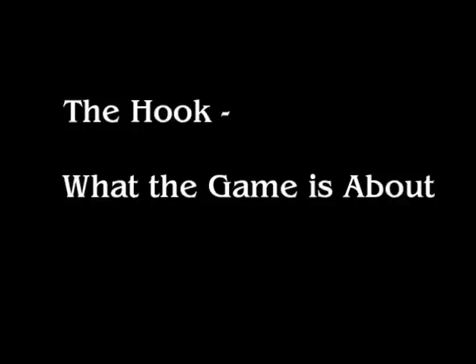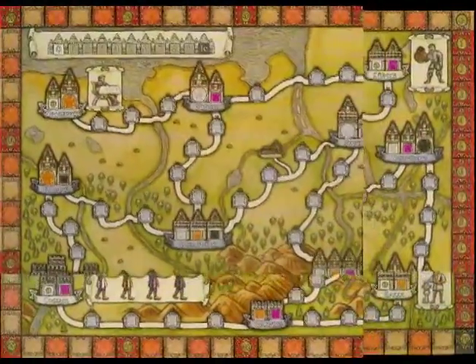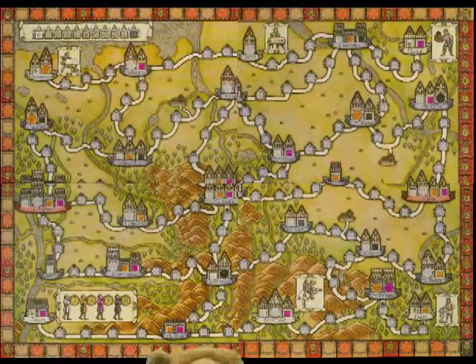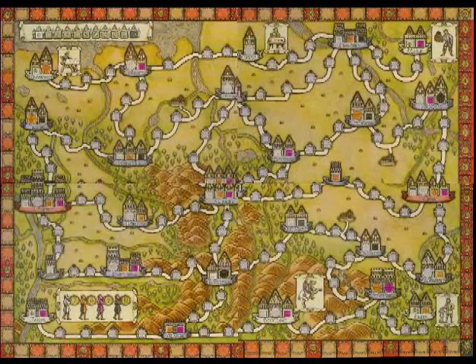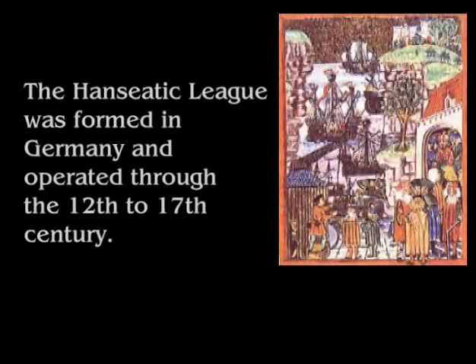Part 1: The Hook — What the game is about. Welcome to Hansa Teutonica. In this game, you are the leader of a merchant guild in Germany with beautiful curly golden locks and excellent facial hair. And it is your dream to become the most prestigious trading guild in the Hanseatic League in the late Middle Ages.